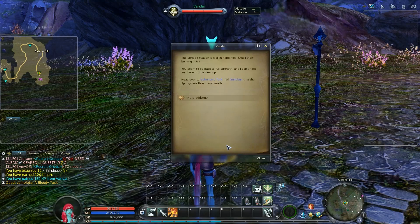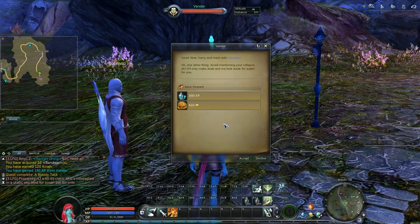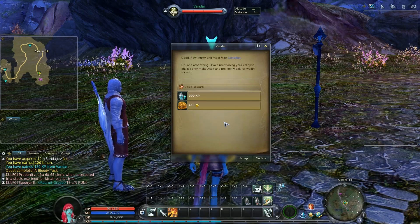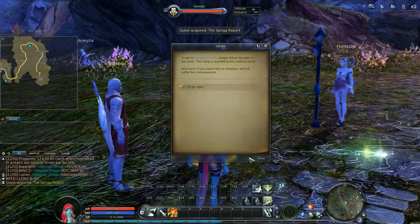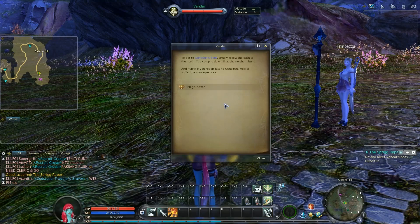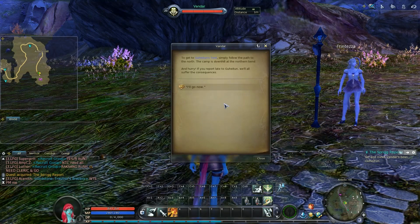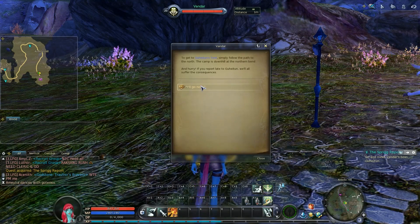Good. Now hurry to meet with Garnaton. One more thing — avoid mentioning your collapse. He'll only make Azek and me look weak for waiting for you. To get to Garnaton's tent, simply follow the path to the north. The camp is downhill at the northern bend. And hurry — if you report late to him, we'll all suffer the consequences. I'll go now.